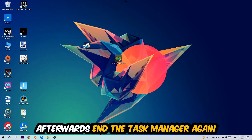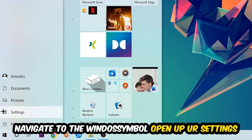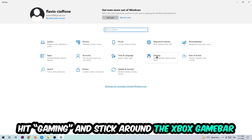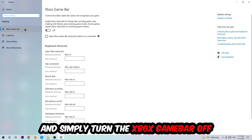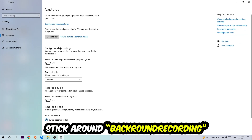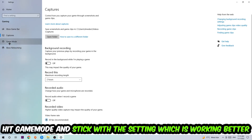Once you're finished with Task Manager, navigate to the bottom-left corner, click the Windows symbol, open up Settings, and hit Gaming. Stick around the Xbox Game Bar and turn this off — the Xbox Game Bar doesn't really come with any benefit besides impacting your performance badly. Afterwards, hit Captures, go to 'Record in the background while I'm playing a game,' and turn this off as well.